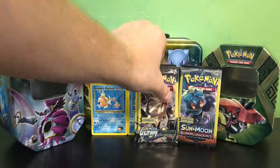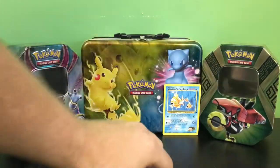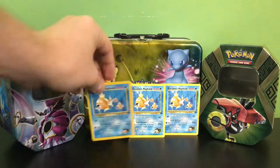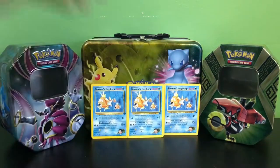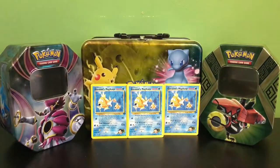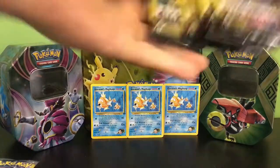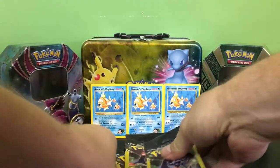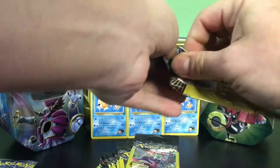There we go, that should be fine. Let's see what we can open up here, starting off with the Forbidden Light. I'm gonna set them off to the side here — Burning Shadows, Ultra Prism, and Forbidden Light smack dab in the middle — so we're gonna start off here with the first pack, see what we can get.